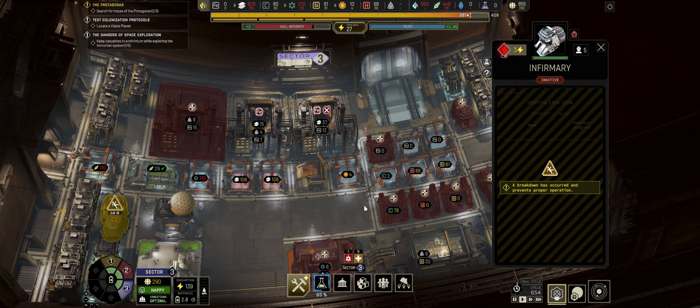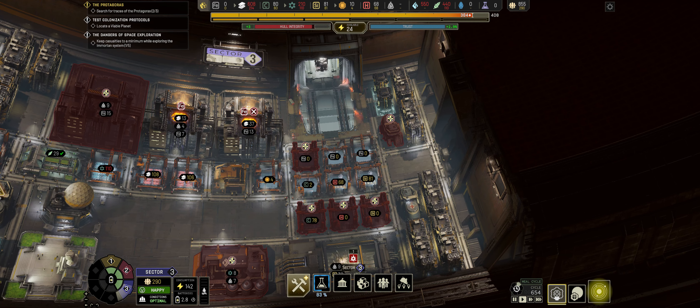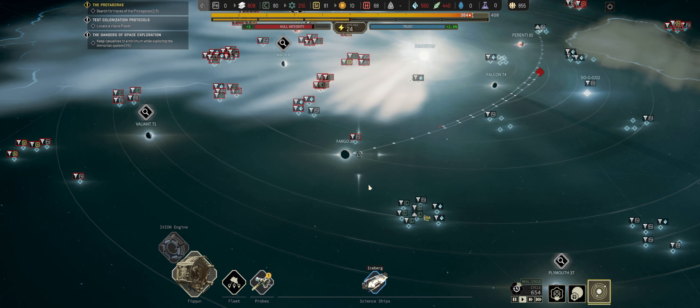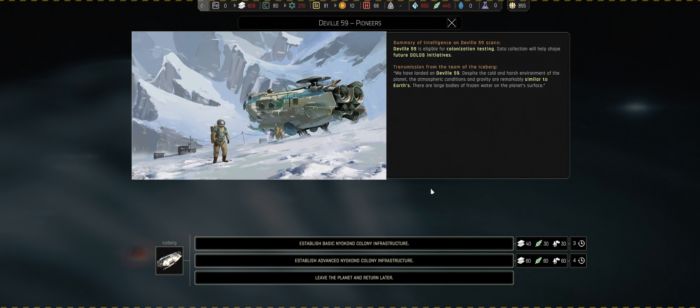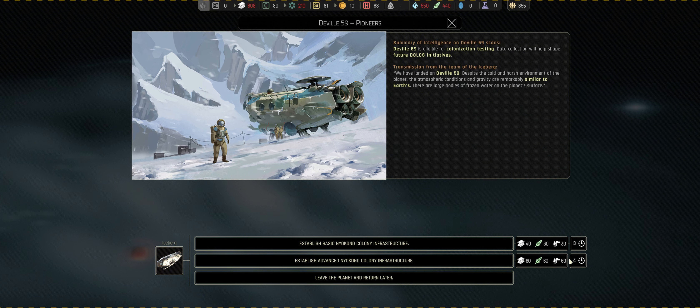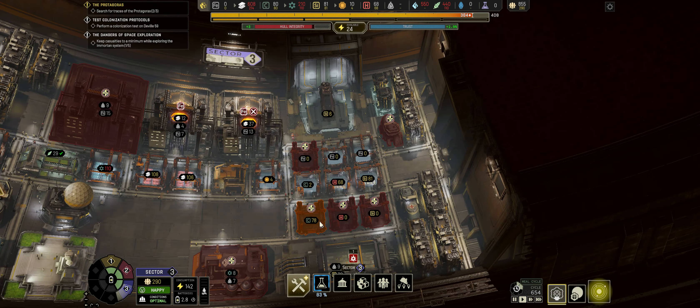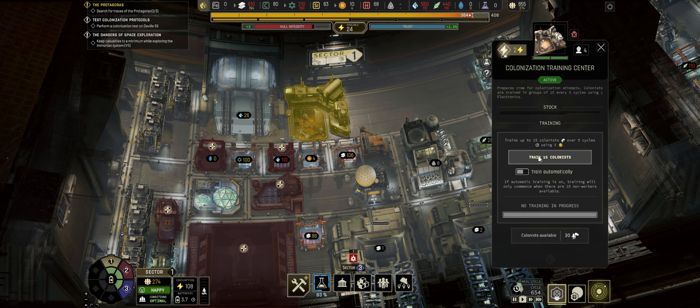I could beeline all three major technologies. And then that would allow us to establish an advanced colony. That's what I thought might be the case. Let's set up an advanced colony - give them the best chance of survival, even though it's also a chance to kill the most people.